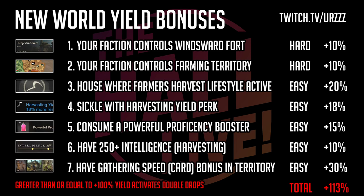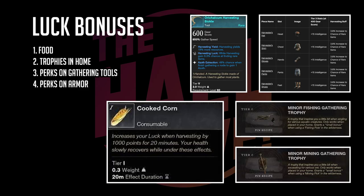Now, what else can influence the amount of rare drops we get? That is luck. Luck is pretty straightforward — there are a few things you can do. You can eat food: cooked corn increases luck when harvesting by 1000 points for 20 minutes, which gets your luck up significantly. You can also add trophies to your home — I just added a major gathering trophy this week. There are minor and basic versions as well. You buy a house, get the trophy off the auction house or have someone craft it, put it in your house, and get those bonuses while gathering.